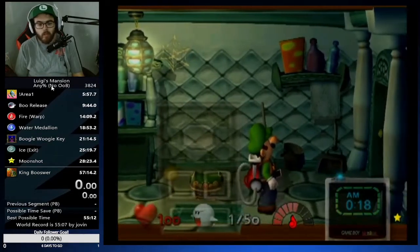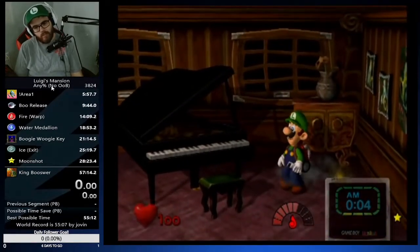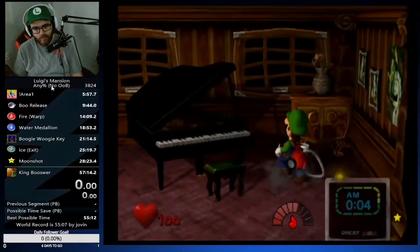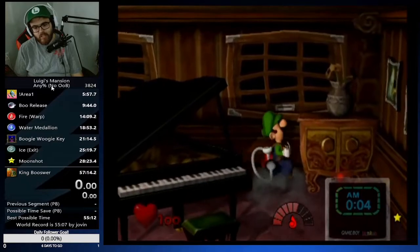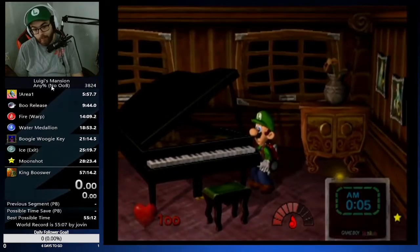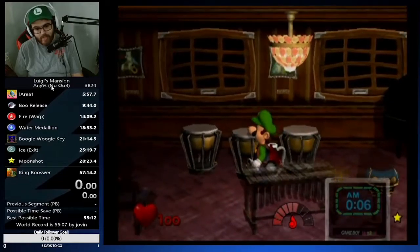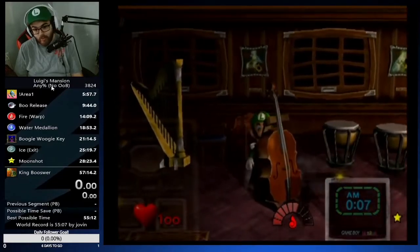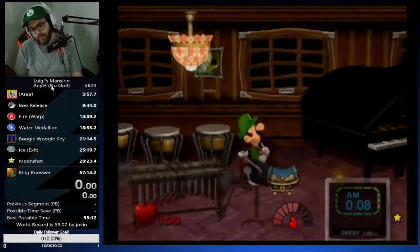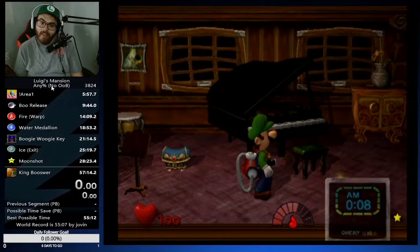That's laundry boo. Next we have melody's room, and this room has a lot of spots. Let me describe all the spawns: this cabinet right here, the piano, all the drums, this saxophone, the cello, and then instrument after instrument. Every single instrument in the entire room has a boo spawn in it, which is what makes this room a little bit complicated sometimes.